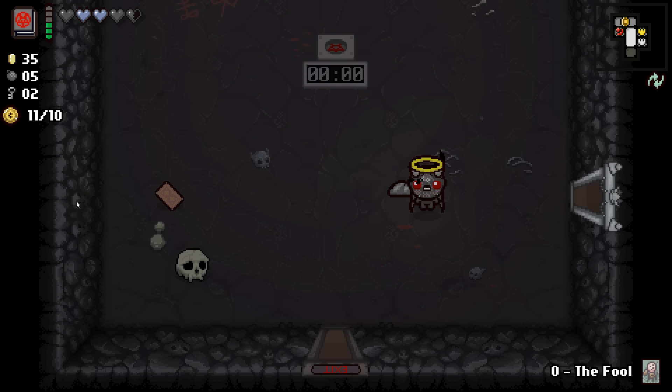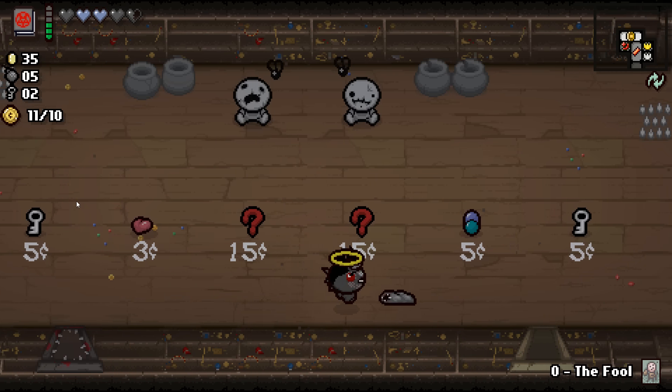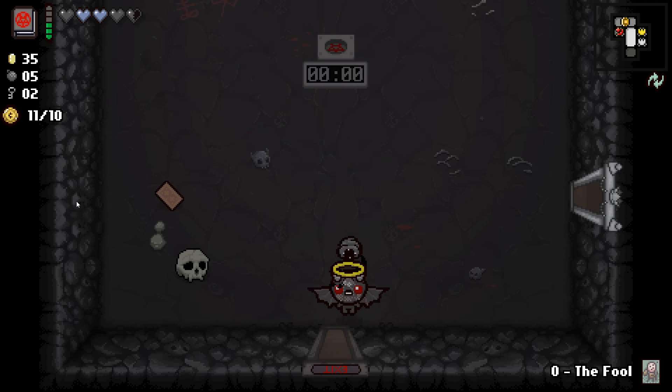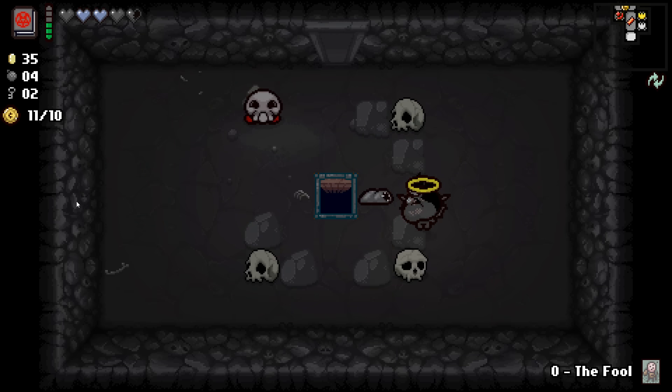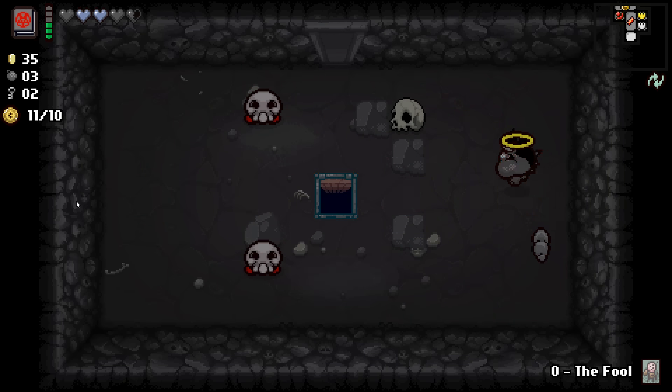I'm not sure if I should pick up that other item — I don't think it's worth three of my soul hearts at this point. Do we have soul hearts up here? No. That room might be closed now — it is. Okay, let's move on. Get some skulls in here; we might be able to get a black heart out of this. Can we blow up two of those with one bomb? I guess we can. Let's just go.